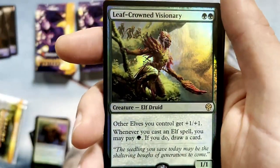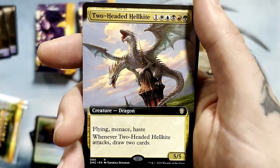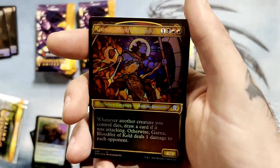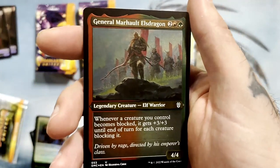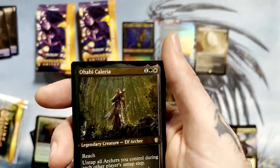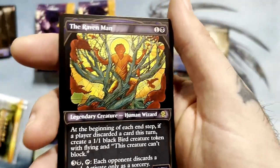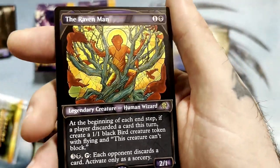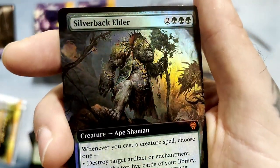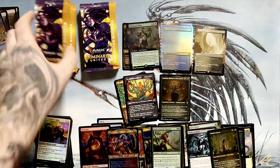Stained glass. Leaf Crowned Visionary for the foil rare. And our first commander card — Two-Headed Hell Kite. Very cool. Another stained glass. And a foil etched, General Marholt El's Dragon. Another foil etched — Hobby Kalaraya. That's cool looking. The Raven Man. Stained glass foil, Silverback Elder. That's really cool looking — looks great. Mythic shaman. And Saproling Token slash Power Stone.